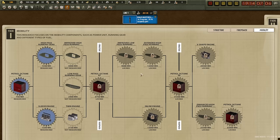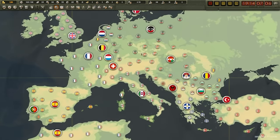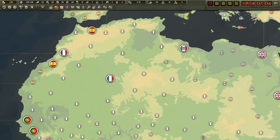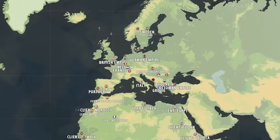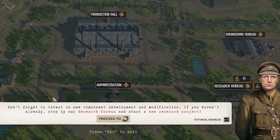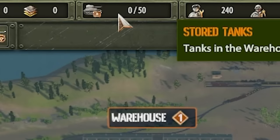A big problem with World War One tanks was mobility, so maybe going down that part of the tech tree would give us an advantage. We need to find rival companies, see what they're doing, and then design our tanks to beat theirs. Maybe a company selling to Germany has really fast but weak tanks — maybe we can build stronger, more defensive tanks. We currently only have enough space to store 50 tanks at the moment.